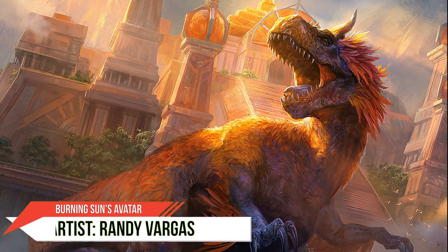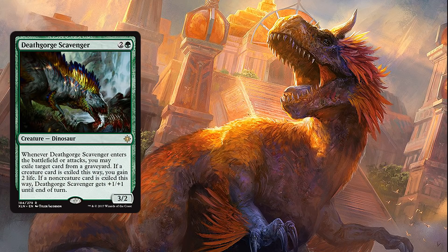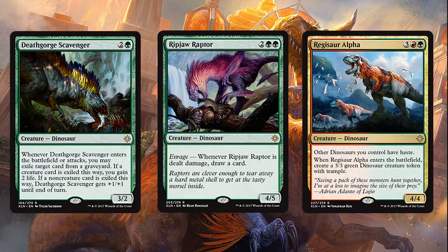With our early game established, let's talk about our actual dinos. Starting with our lowest-costing ones: Death-Gorge Scavenger, Ripjaw Raptor, and Regisaur Alpha all make it back onto this list — you just can't be caught not playing these cards. Death-Gorge Scavenger is pseudo graveyard hate along with being a three-mana 4/3 or 3/2 that gains us life. Ripjaw Raptor is a beautiful card-drawing engine and its five toughness makes it really hard to kill, especially for red decks since the highest damage removal spells they run are Cut to Ribbons or Harness Lightning, which only deal up to four damage. Regisaur Alpha puts seven power and toughness on the board and gives the rest of our dinos haste, which is very important especially against control.